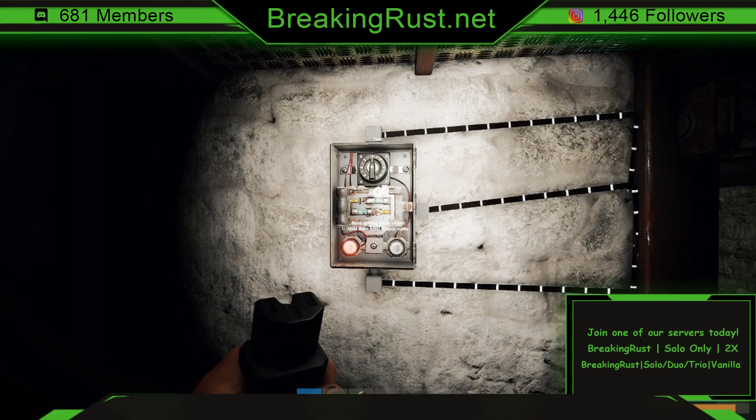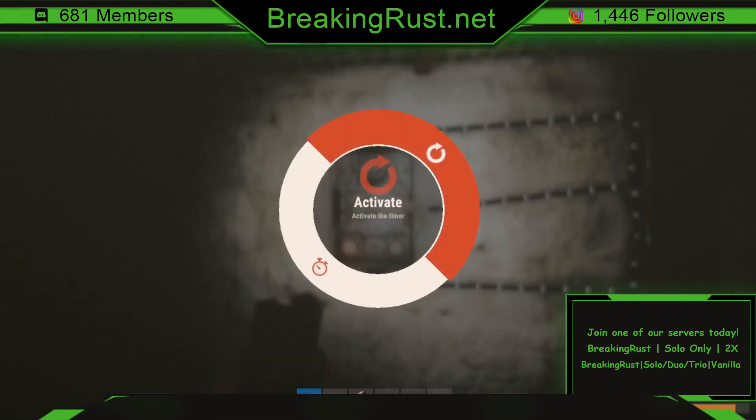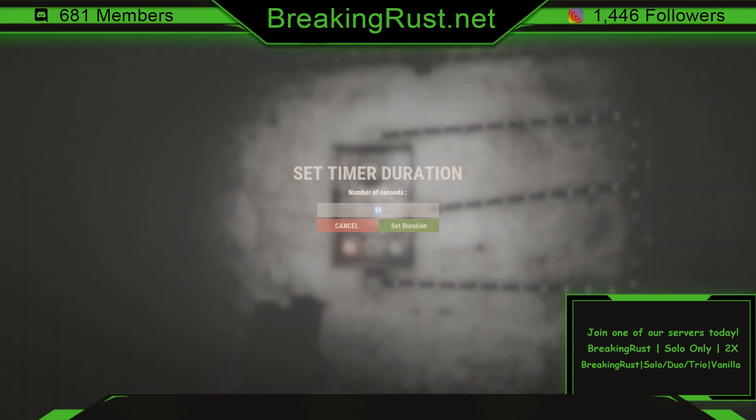While looking at your time switch, if you push and hold E you can go to 'Set Time' and set it for 10 seconds, 15 seconds, three minutes — whatever you want. Just keep in mind: the longer you have this set, the turret will be on that whole time and draining your battery a little bit quicker.